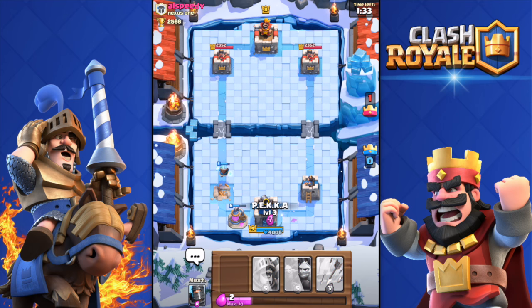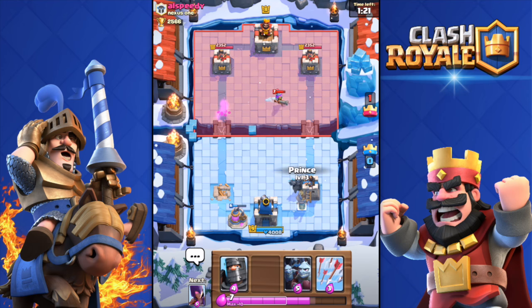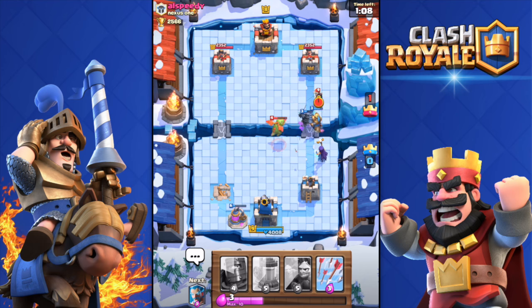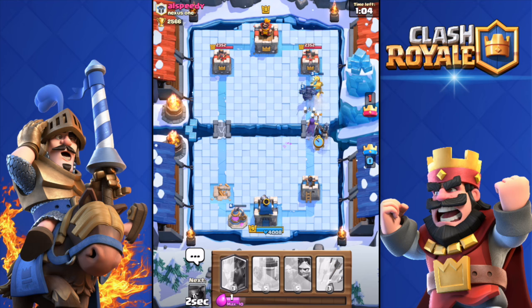I'll deploy the Pekka right now because I'm full on elixir. 29 seconds until double elixir — that's good. She has a pretty weird deck, I have to admit. That musketeer is annoying me though, that's my only problem. Mini push over there again, the Pekka is about to die unfortunately, but I do have the prince — come on, prince get one hit. Boom, there we go, he's out of elixir.